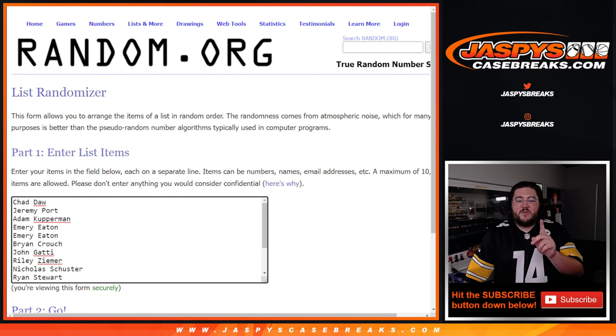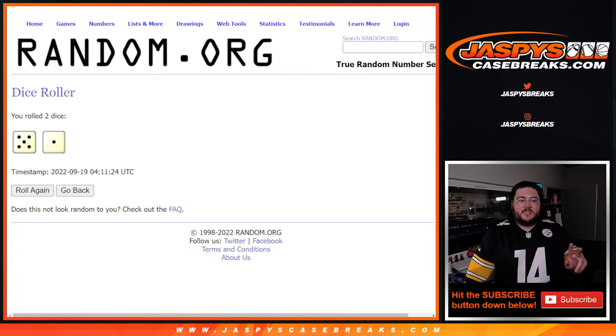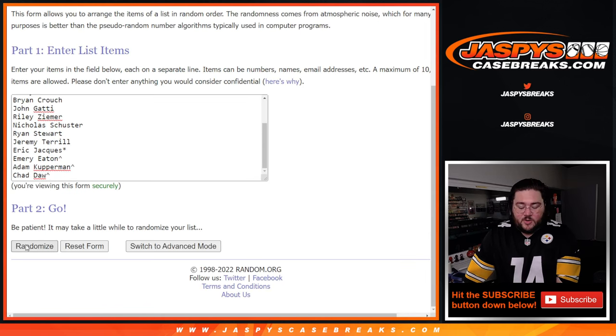And this next dice roll will be for this randomizer. Y'all, thanks again. Good luck. Top spot gets the Royals, second spot gets a box, everyone else gets a team. Five and a one is six, so six times on this one. Thanks again, good luck.